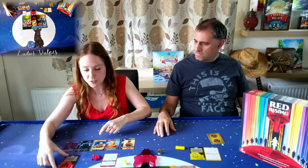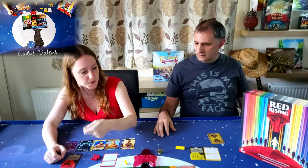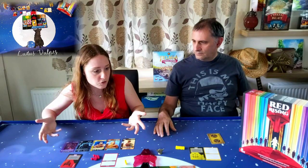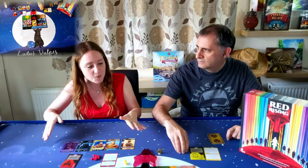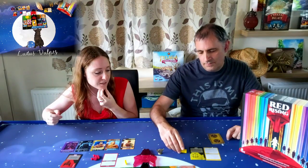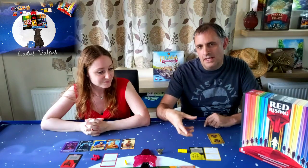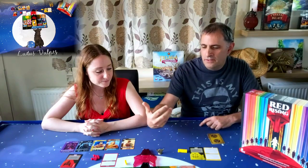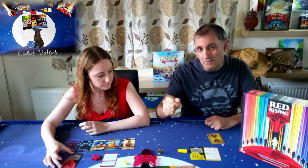I was stuck in a rut and couldn't change it because whichever power it was at the time, if I had the sovereign token, I was just getting influence, influence, influence. But the only cards I had — just by chance of the draw — were blue, so I was rocketing up the fleet track and couldn't do anything about it. There was no way I could stop myself from ending the game so quickly. That is something you just need to be aware of — it can happen. Like in a lot of Stonemaier games, you as a player are in charge of triggering the end game, but the cards sometimes can lock you into a strategy that means the game is over in the blink of an eye, and those games will honestly feel very disappointing.